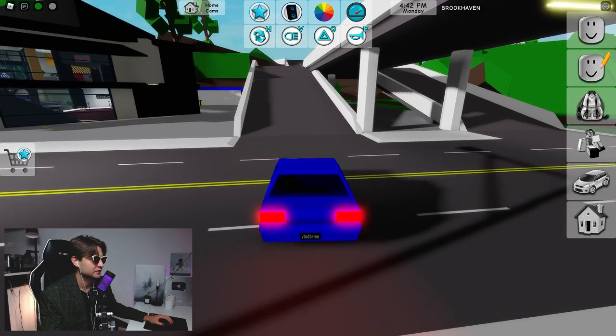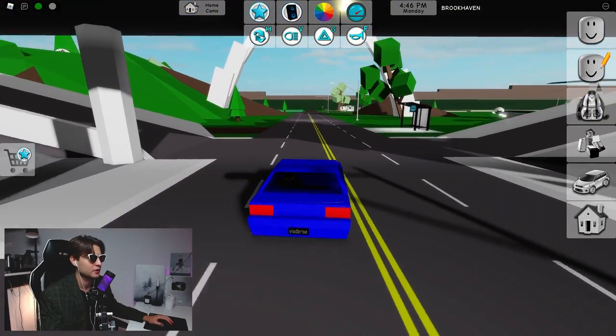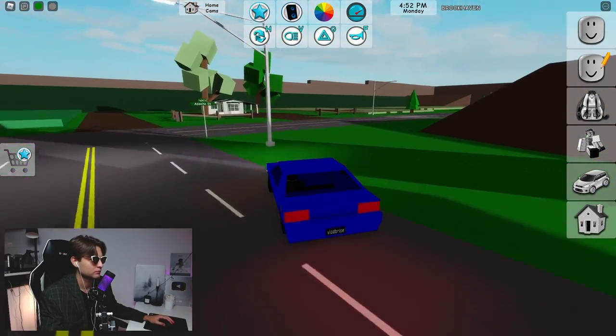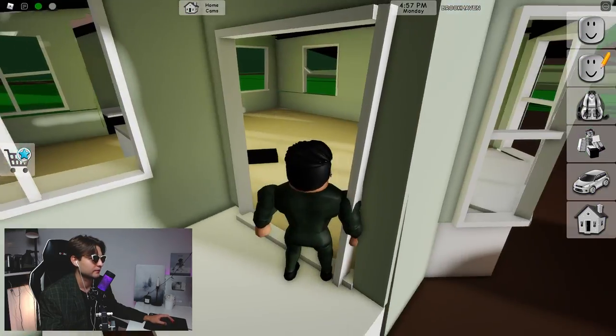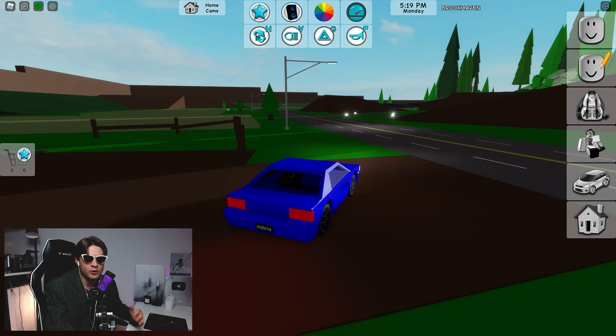For the third crystal we need to go to the abandoned house again. Let's change speed to 200 — it's so fast. Here we are, and here we have the third crystal. Let's grab it.